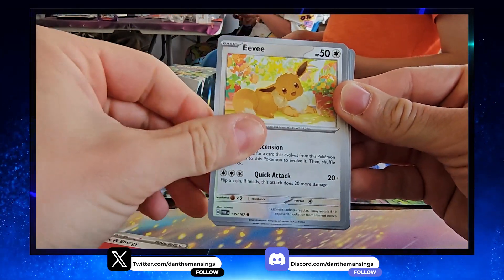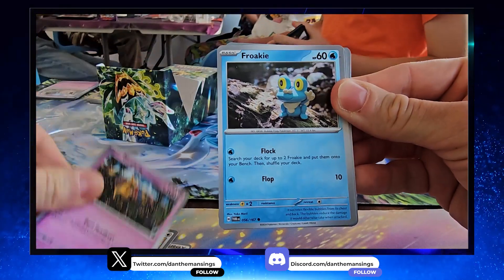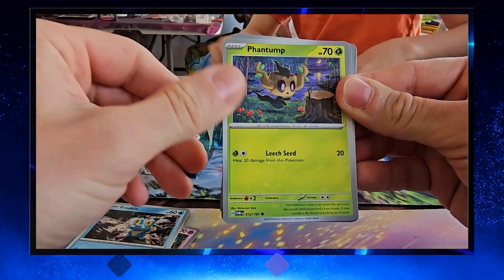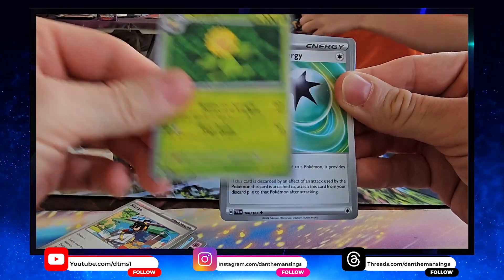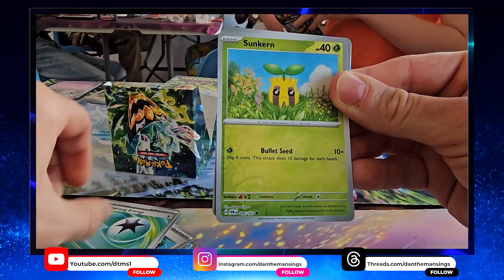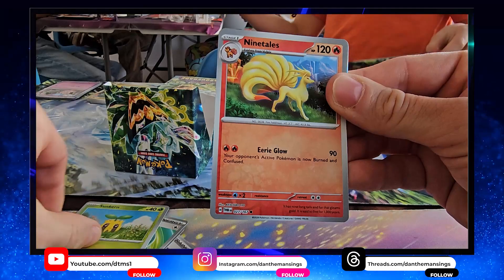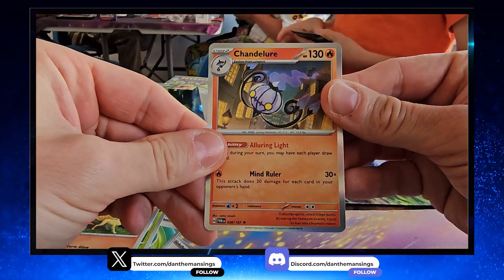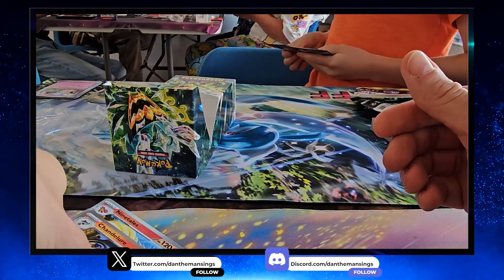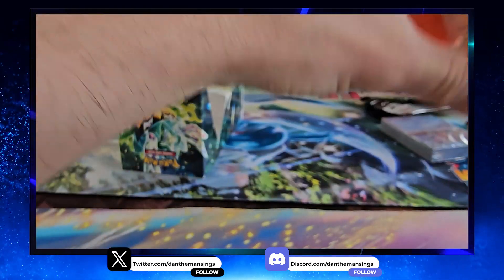We get Eevee to start with, Girafarig, Frolick, Phantom Kieran as a supporter card — very nice. Sunflora looking lovely, Boomerang Energy could be useful, Sunkern, Ninetales, and finally we get a Chandelure as our rare card. Not a busted first booster pack, but let's see what we get in pack number two.